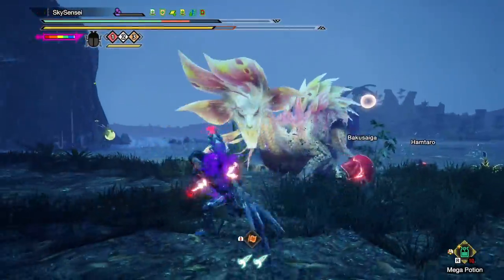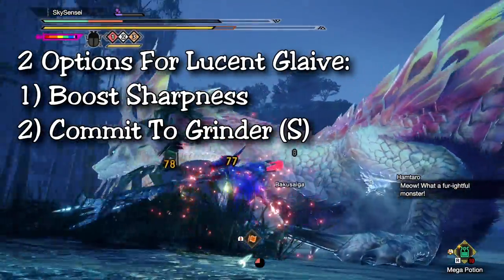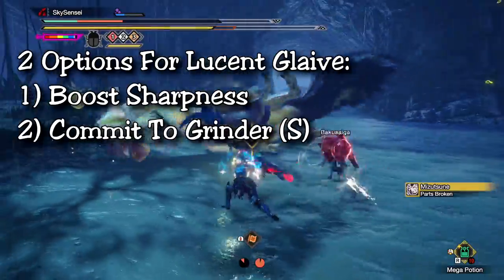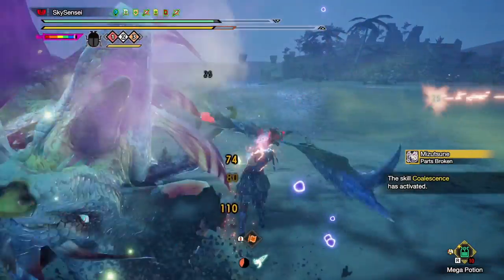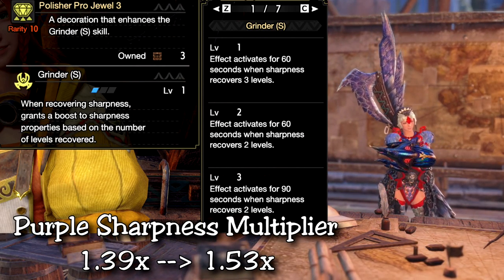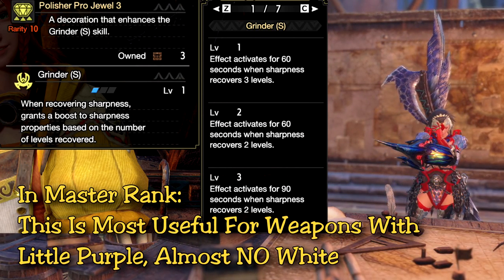However, when you compare Lucent to typical low element glaives on monsters with even high hit zones of 20 or 25, Lucent might still beat it out depending on your efficiency as a hunter to hit weak zones consistently and attack when your skills are active. Monsters with weak element hit zones below 20, Narga definitely still shines and is a great glaive to run. So you have two options: number one, lean into that high raw damage and boost sharpness; or number two, break the sharpness and boost attack with the new Grinder S skill. Grinder S boosts your sharpness damage multiplier for a certain period of time after sharpening up a certain amount of levels.